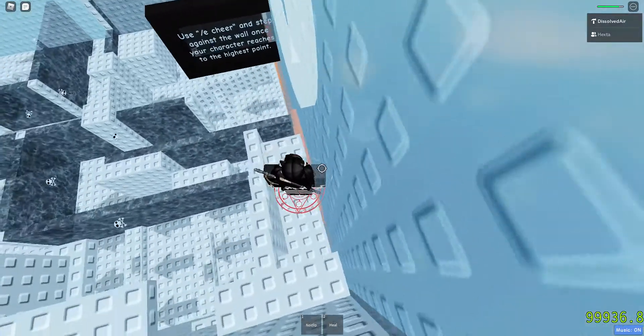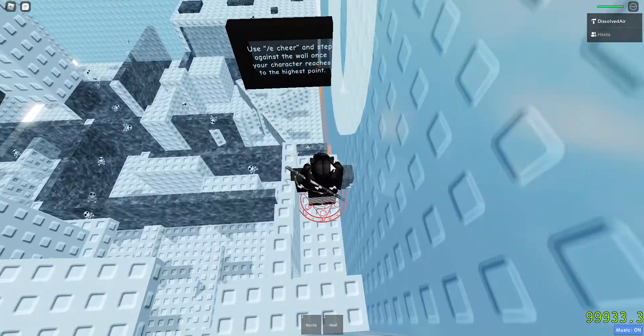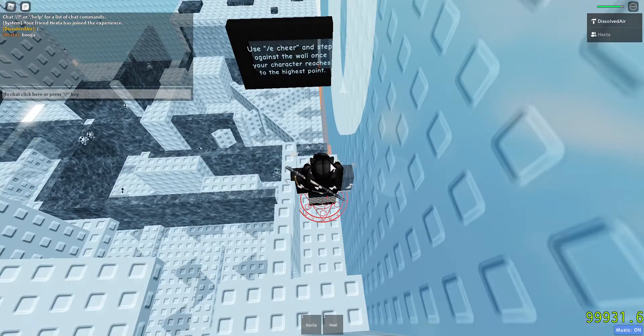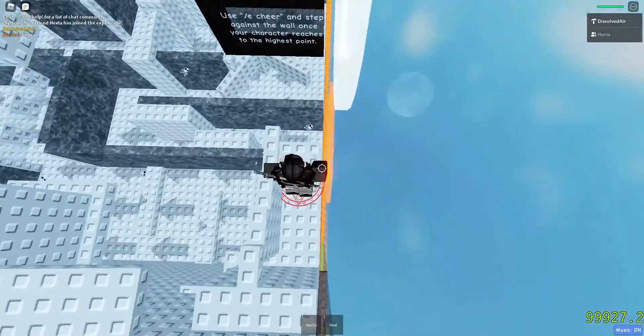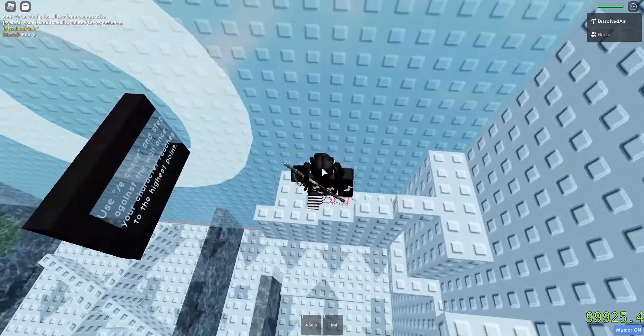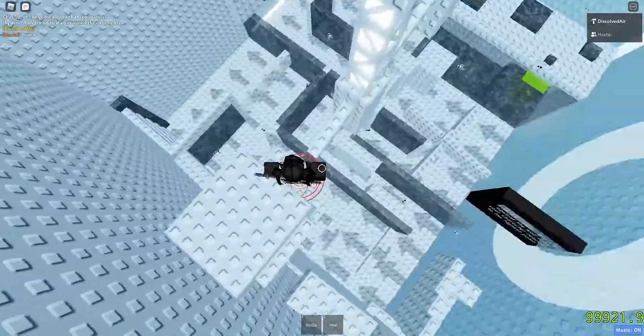Slash each year and step against the wall once your character reaches the highest point. Once your character reaches the highest point you just press W. But basically what other people do is just do that — it's honestly easier, so I suggest you do that.